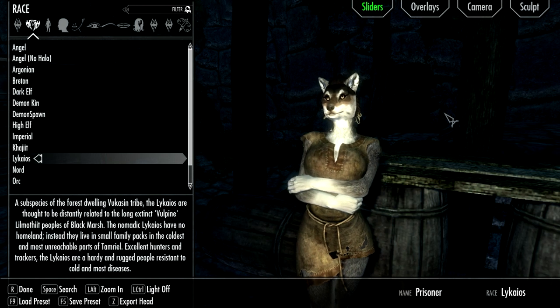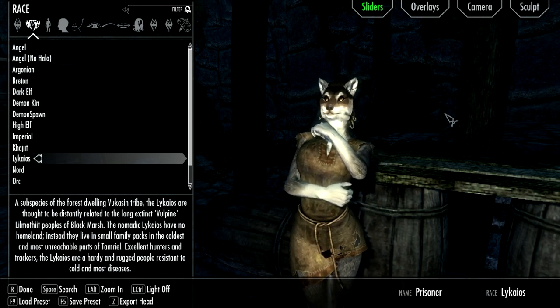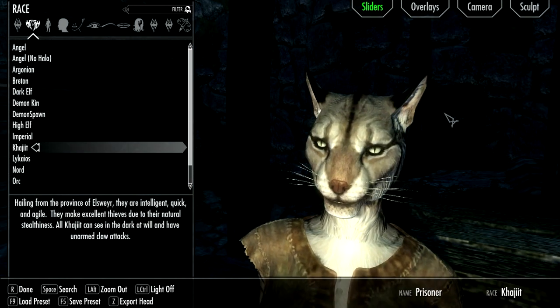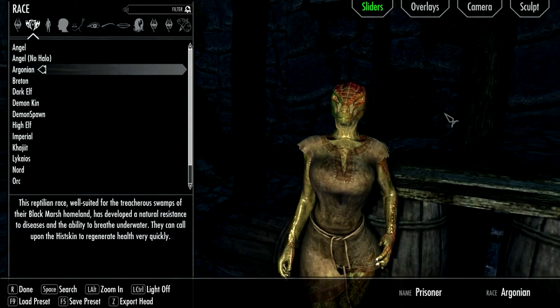They are pretty good, and they start out with more like 150 health, stamina, and magicka, but their carry weight is like 100 less than all the other races. I think I'll go with Argonian because I really like their race ability.